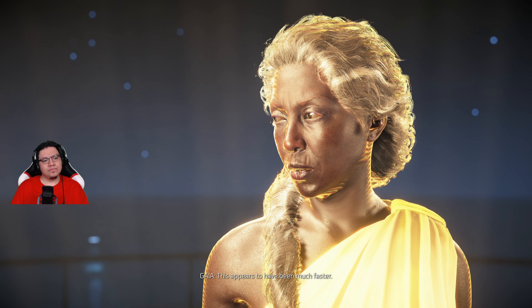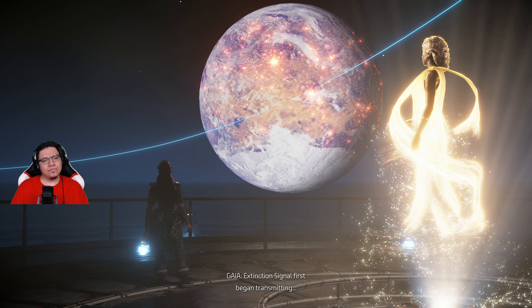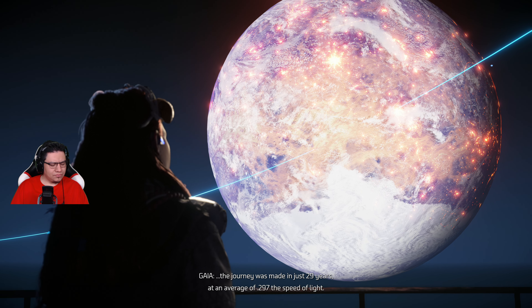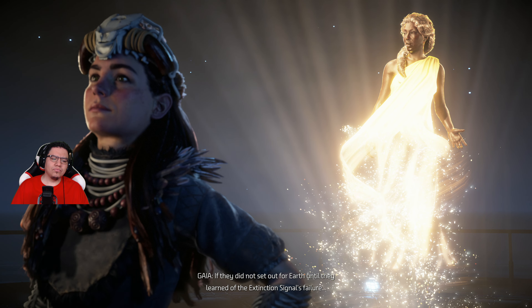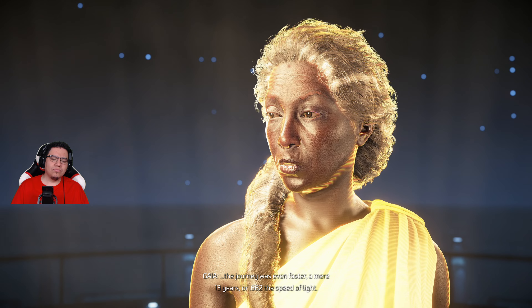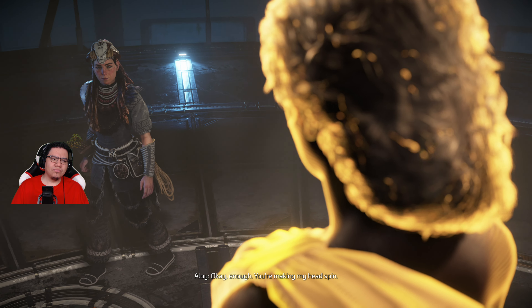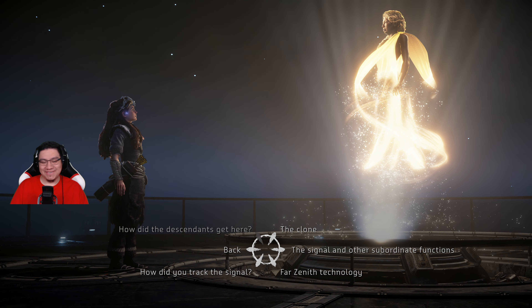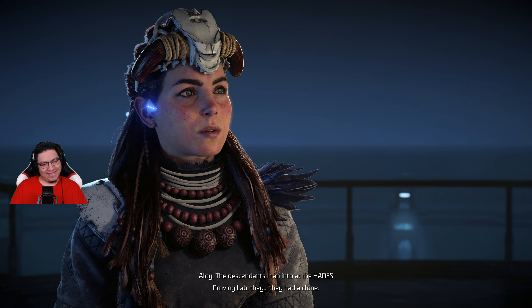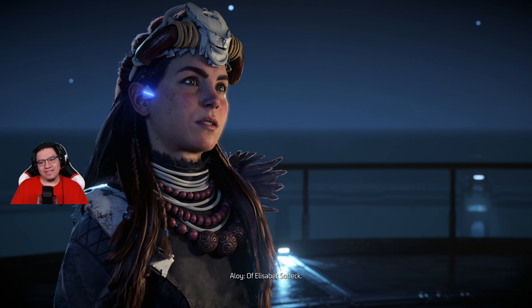If their ship departed Sirius at the same moment the extinction signal first began transmitting, the journey was made in just 29 years at an average of 0.297 the speed of light. If they did not set out for Earth until they learned of the extinction signal's failure, the journey was even faster — a mere 13 years, or 0.662 the speed of light. The clone — the Descendants at the Hades Proving Lab had a clone of Elizabeth Sobeck.